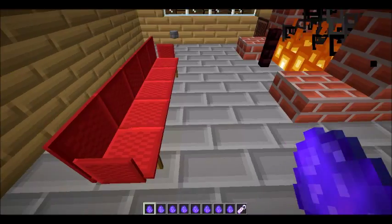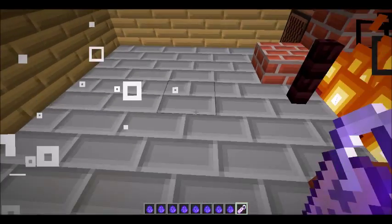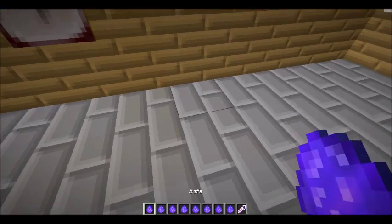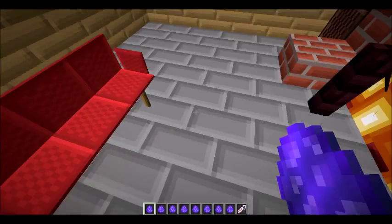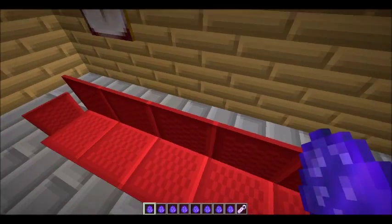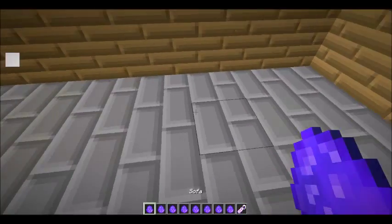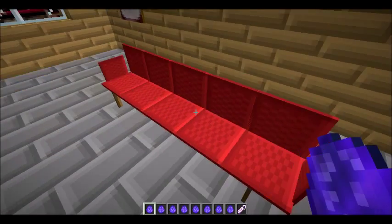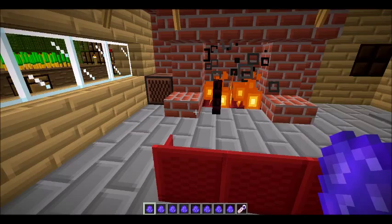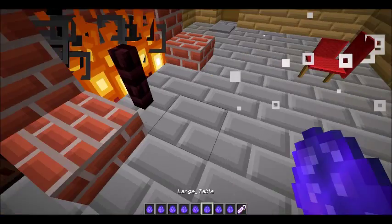The sofa isn't even — I don't like it. Let's destroy it and put it back where I want it, right there. This is if you ask me to try and decorate your house, so do not ask me to decorate your house. Okay, that's perfect. Now where is the small table — here it is.